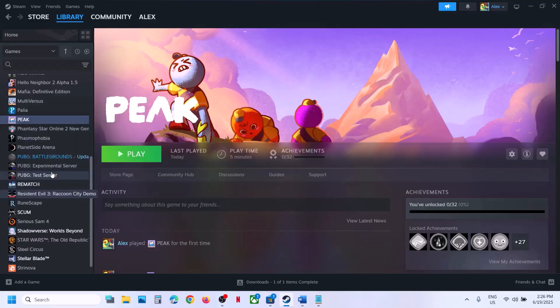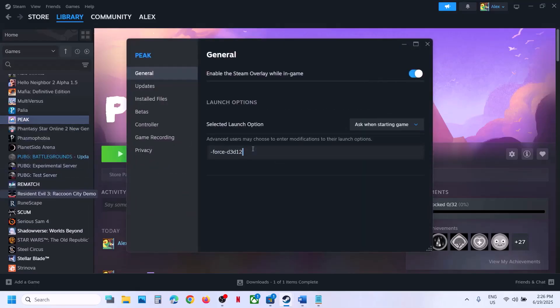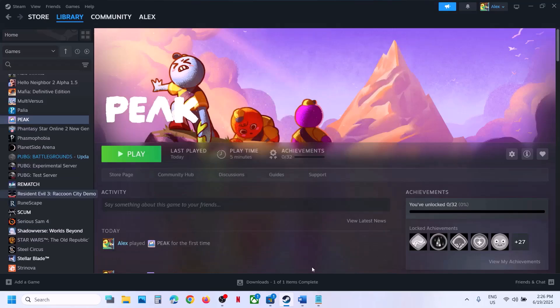When using -force-d3d12, select 'Play Peak using DX12' and then use this command and check. If that does not work, you can also try -force-vulkan, select the Vulkan option, launch the game and check. If still not working, clear the launch options and follow the next step.